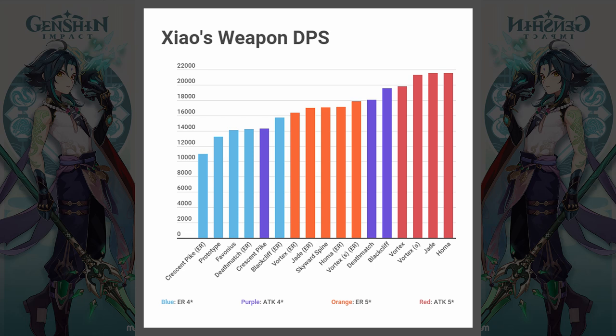This is the full list of weapons for Xiao worth mentioning, divided between 4-star and 5-star and between the ER path and the attack path. By ER, I refer to when the weapon has an innate ER substat or when you use ER on sands instead of attack. First, Crescent Pike is the least useful weapon for Xiao because the physical damage stat is irrelevant. When you use ER sands on Crescent Pike, it has the lowest DPS, and with attack sands it performs around the same level as most other ER weapons.